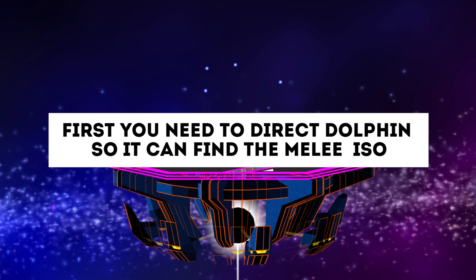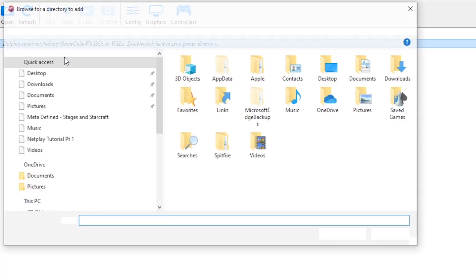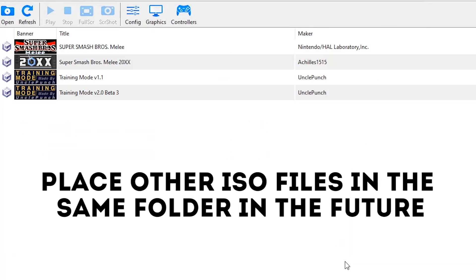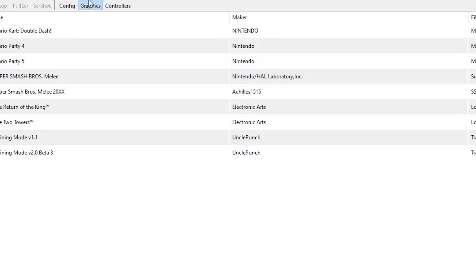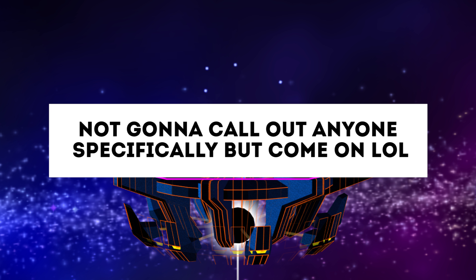First, you'll need to direct Dolphin so it knows where to find the Melee ISO — the one that magically appeared on your computer. Locate the folder that the ISO is in, in my case it's in my Documents folder, and select it. In the future, you should put any other ISOs in the same folder that you want to play on, so they'll appear in the dropdown menu below. Next, click on the graphics button in the menu and make sure you check the Use Fullscreen option, as running the game in windowed mode will be quite a bit laggier. Do not run the game in windowed mode — we literally have pro players who don't know this and then complain about how laggy Netplay is, so don't be that guy.